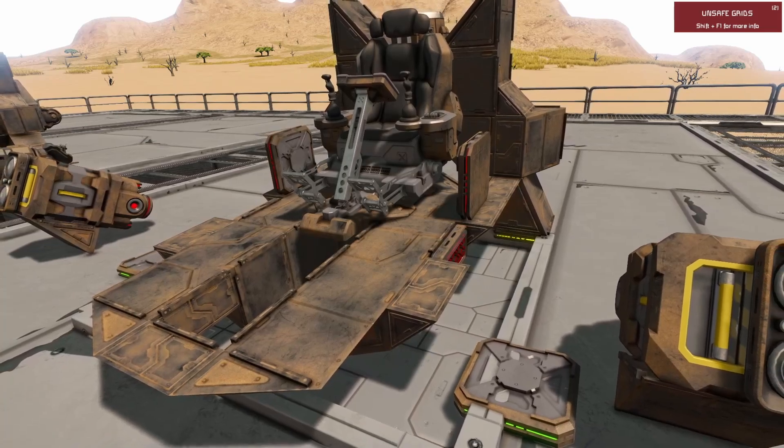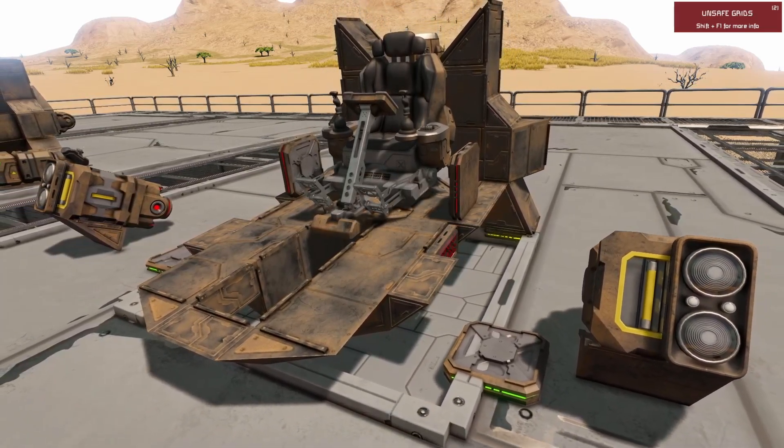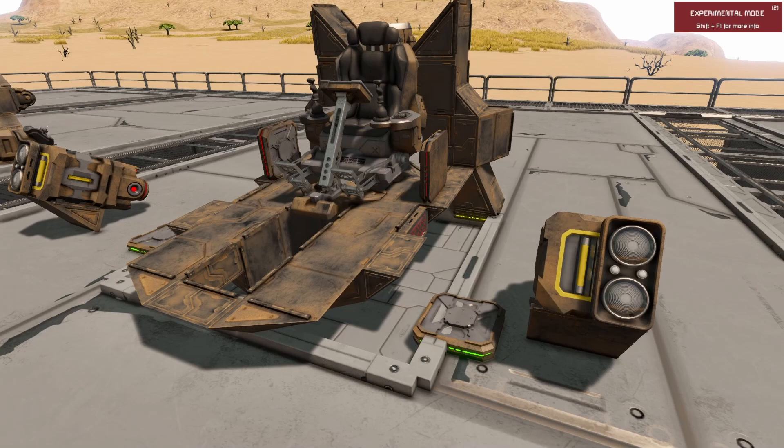Next up, we're going to be tearing out those engines. These reactors will be needed again later, as well as some of the cargo storage, so I'll just keep them to one side for now. We're also going to need to get rid of some of those magnetic plates — they're far too PCU-heavy, and they'll also cover up one of the ports we'll need to access later, so they're out of here.